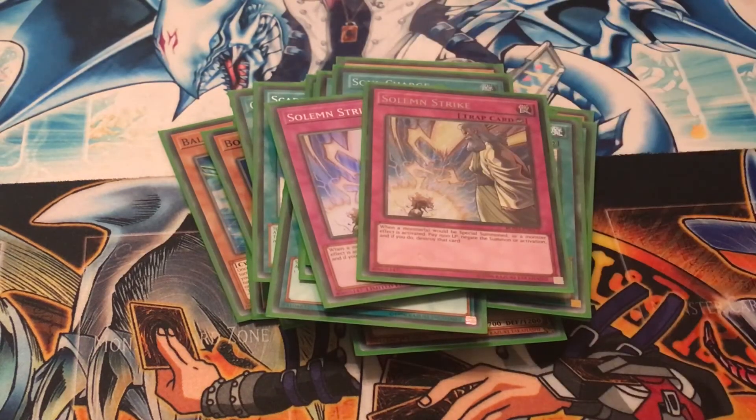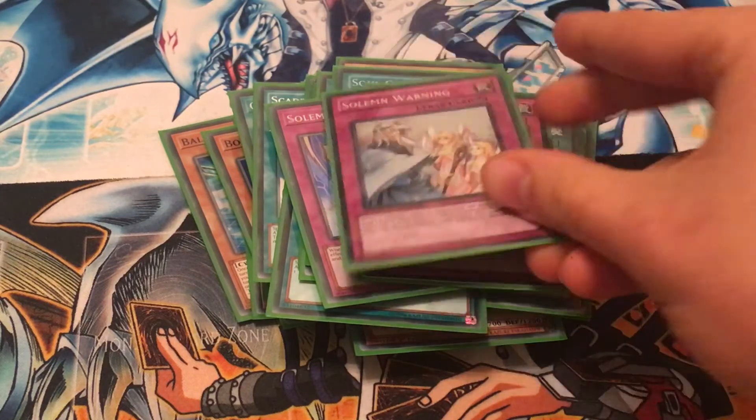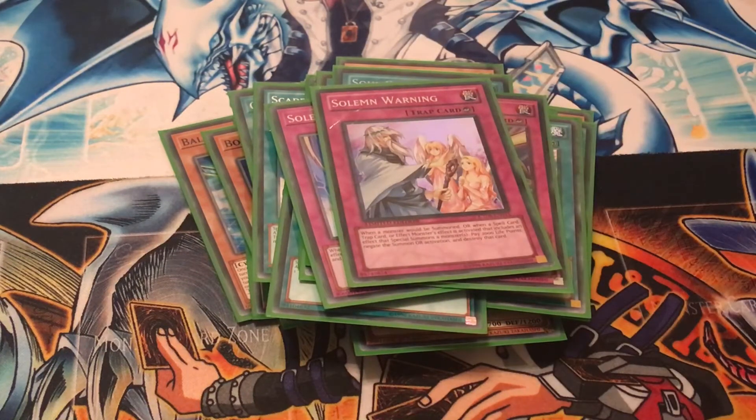Two copies of Solemn Strike — pay 1500 life points to negate an opponent's special summon or monster effect. And one Solemn Warning — pay 2000 life points to negate a lot of stuff. It's pretty cool.